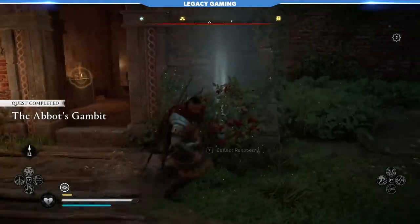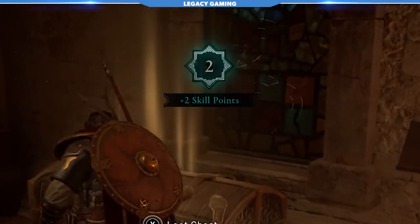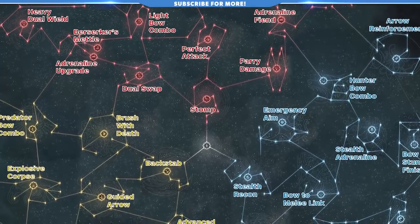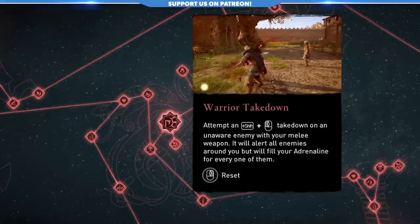If you're new to the way skills work in Valhalla, let me give you an overview. Throughout your adventures, you'll gain skill points for nearly everything you do, from questing to looting, and those skill points can be used to allocate points into a sprawling skill tree. Minor nodes increase things like weapon potency or your ability to resist attacks, while major nodes fundamentally change the way you experience elements of the game.